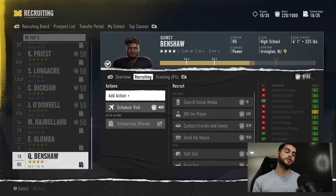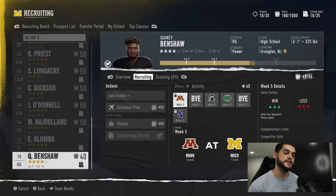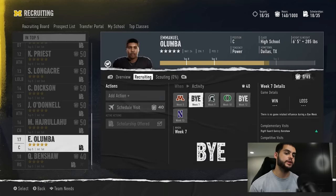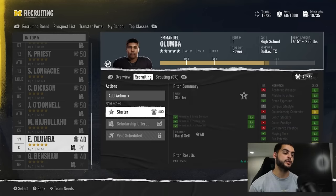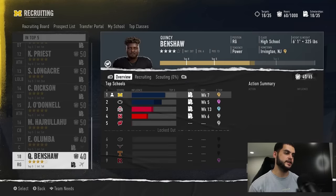This is going to cost you five for the scholarship and then 40 for the visit, so make sure you're doing this properly. You can now go back in, add the hard sell just like before, and schedule another visit. Week five may be locked if other people are on it, but you can schedule one for the bye. You can throw another visit on this guy onto one of their motivations like pro potential. The hard sell is still the driving force — the visit is the complimentary force. We have both visits scheduled, both hard sells on, and we are in the lead for both these guys.